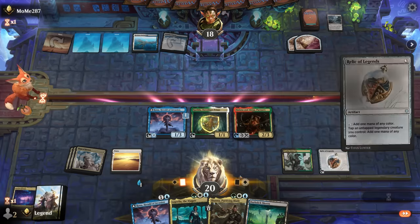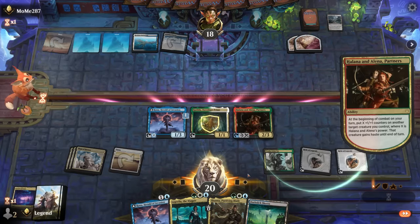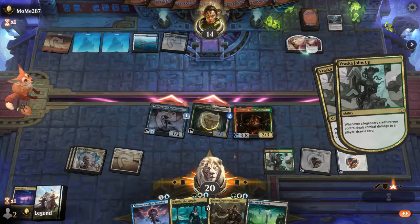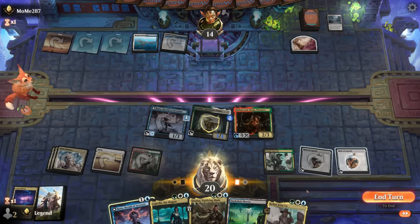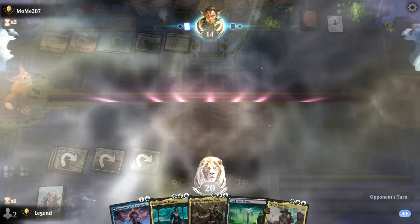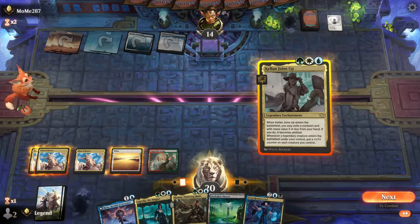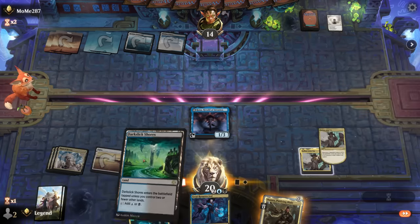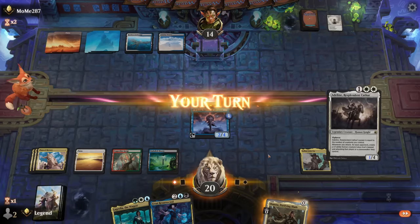Next turn they cast a board wipe and it's a Farewell — at least they also lost their clue token. Airtie would have been a nice counter here. For recovery, Kellan Joins Up can exile Shanna for protection and we still play Rona. We also have Nadalyn as an option. We could pay for a No More Lies counterspell, or just go with Shanna and keep up Airtie in case they're setting up another sweeper. Rona can loot away Lagrella in the meantime.